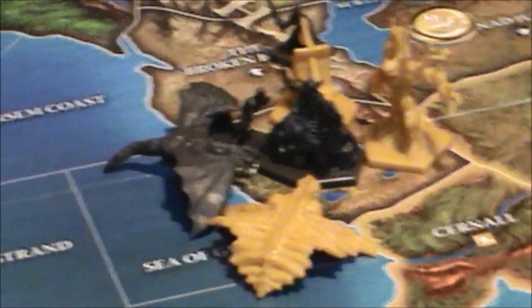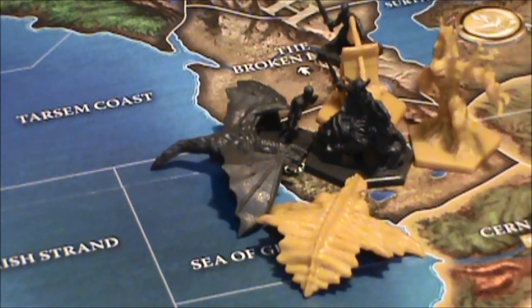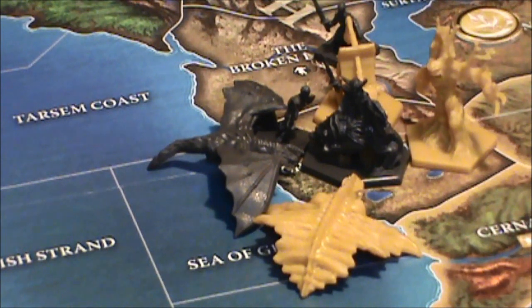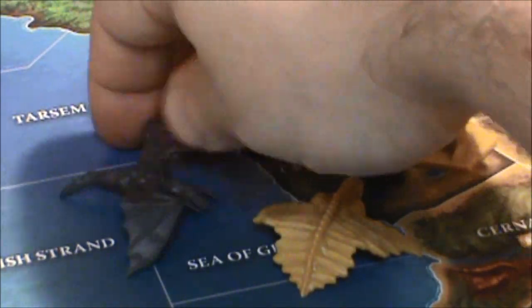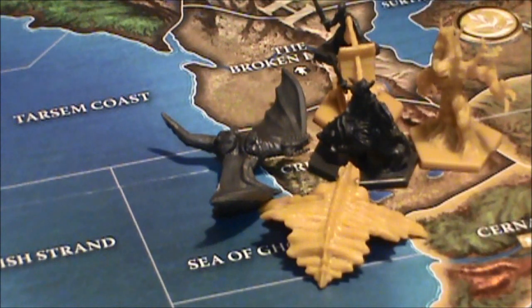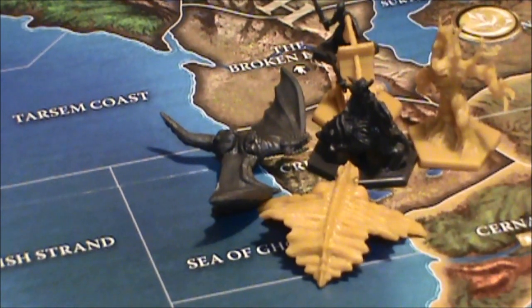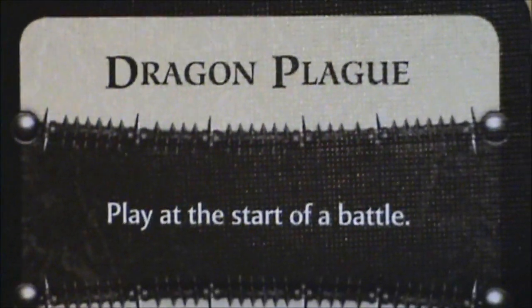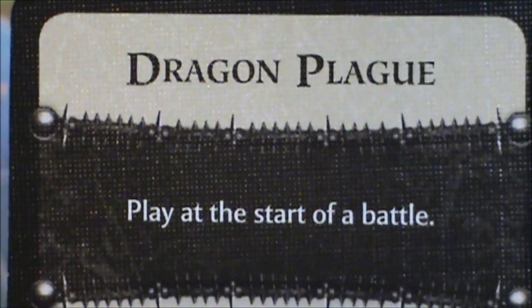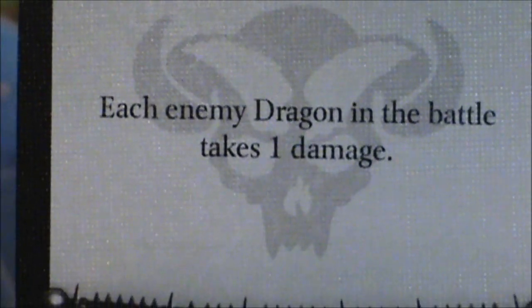I'll go first and lose a couple of siege engines. You get to choose — your dragon can take a hit if you want. Why don't I take a hit with the dragon and that little one is going. We'll turn the dragon over and take him off — the dragon can still fight. My wife played the dragon plague card, damaging my dragon one point, so my dragon flips as well.